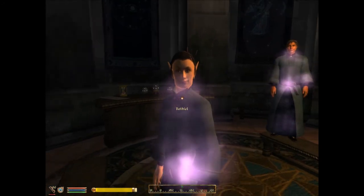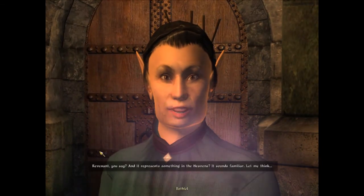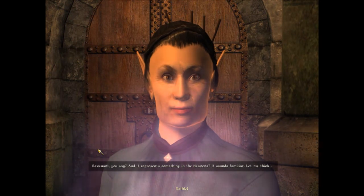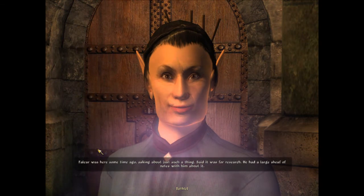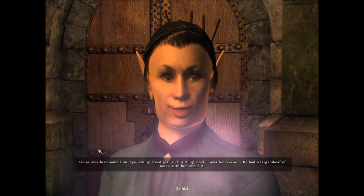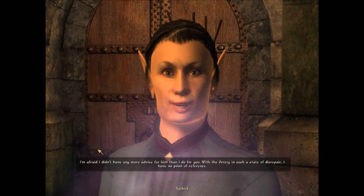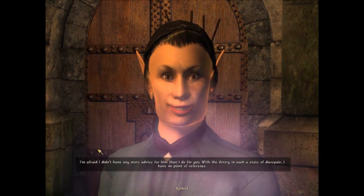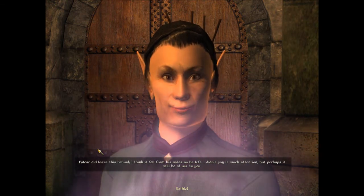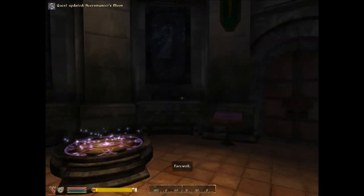Shade of the Revenant — and it represents something in the heavens? It sounds familiar. Now I remember! Valcar was here some time ago asking about just such a thing, said it was for research. He had a large sheaf of notes with him about it. I'm afraid I didn't have any more advice for him than I do for you. With the Orrery in such a state of disrepair, I have no point of reference. Valkar did leave this behind — I think it fell from his notes as he left. I didn't pay it much attention, but perhaps it will be of use to you. At least the Orrery is... oh, forget it. The Orrery doesn't exist.